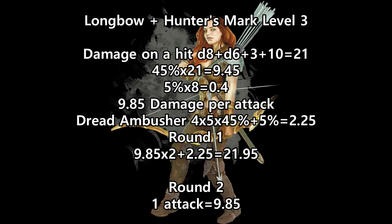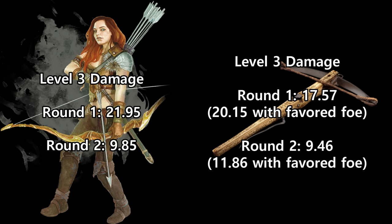And on round 2, this drops to 9.85. So we have 20.15 versus 21.95 — it's roughly equal on round 1, assuming Crossbow Expert uses Favored Foe. Otherwise, the Longbow actually is doing quite a bit more. On round 2 and following rounds, the damage is quite similar. The Longbow user is doing a bit more damage, but if the Crossbow Expert continues to use Favored Foe, they do pull out ahead. Either way, these numbers are pretty close. But this is a simplistic breakdown — I want to look at level 5, and then we'll look at the nuance.